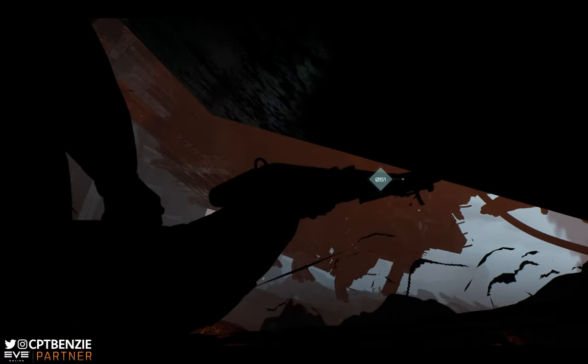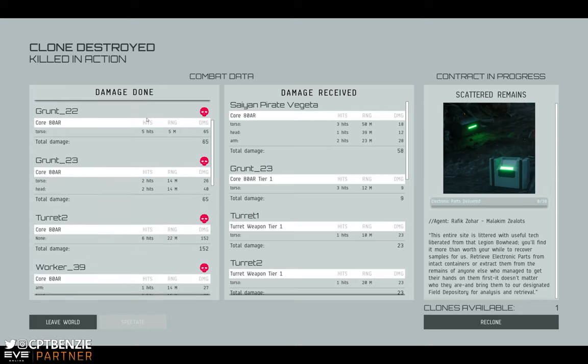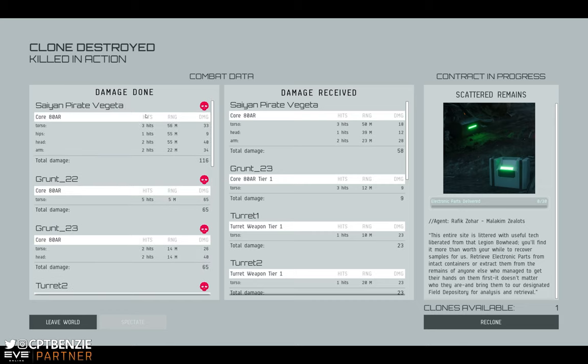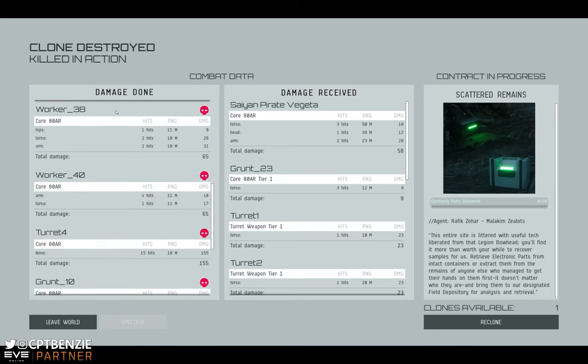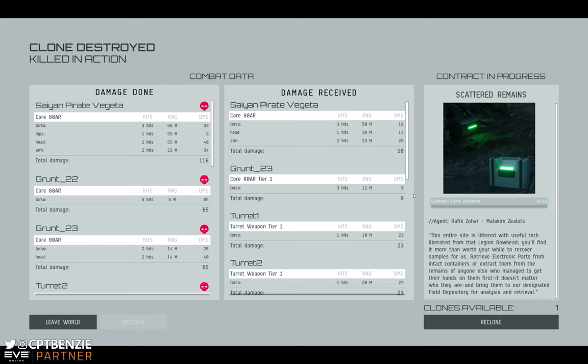Perfect time to end the video. Hopefully that's given you some tips and tricks on what to expect from EVE Vanguard and how to get on with it. The biggest tip I can give is honestly looking at your contracts and going through those and selecting them — they are the entire point of the game, and I think a lot of people have been jumping in not knowing about those. The end screen gives interesting information about how well you've done: what you've killed, damage taken, damage done, players you've shot at. Pirate Vegeta is another player; grunts, soldiers, workers are NPCs.